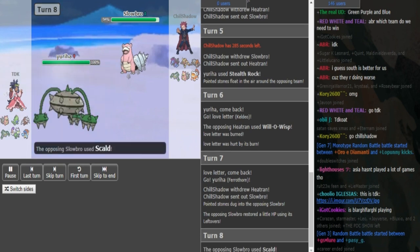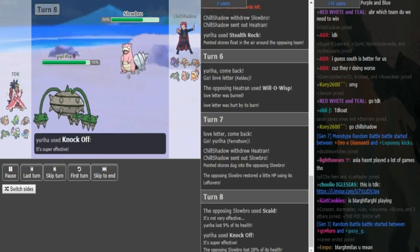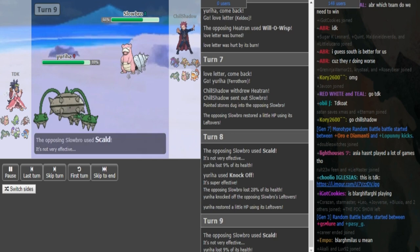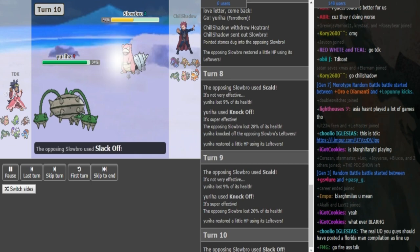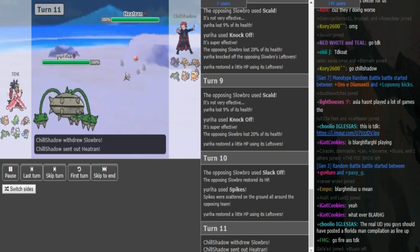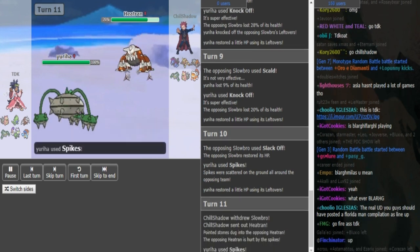So he can Knock Off here, or if it's a Double Hazard Ferrothorn, he can get up his Spikes. Chill Shadow tries to get a burn. Also, Chill Shadow has no hazard control, and this is likely a Double Hazard Ferrothorn, so if TDK gets up the Spikes, Spikes plus Keldeo is gonna be a huge problem for Chill Shadow because Slowbro cannot even switch in with all the hazards up. That's the first Spike, and he gets up another Spike.